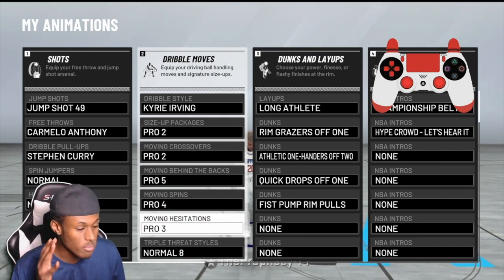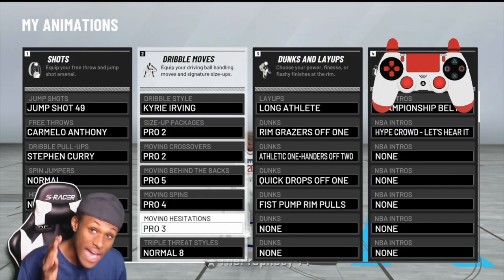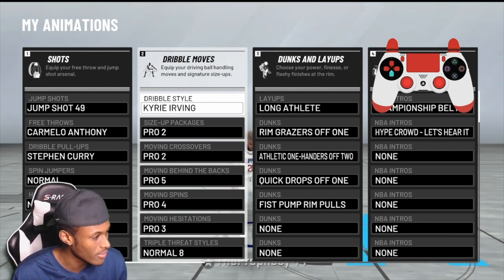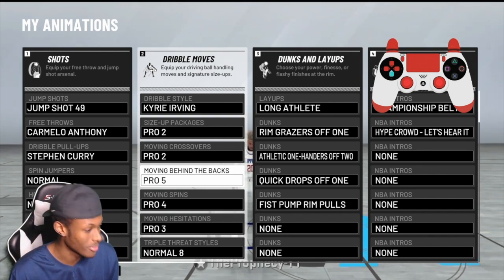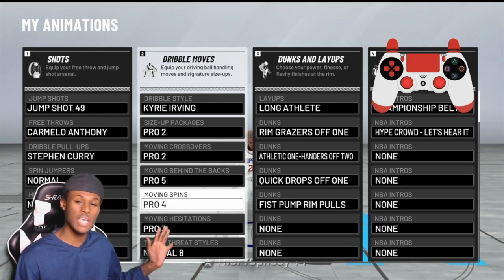And your moving hesitation is gonna have to be Pro 3. My dribble style is Kyrie Irving. I got the behind-the-back Pro 5 — I used to use Pro 3 but Pro 5 is way better, trust me. Moving spin, Pro 4. So now y'all got my six, copy these down.